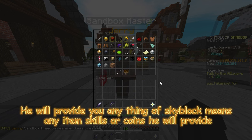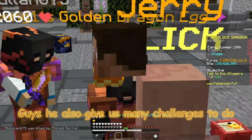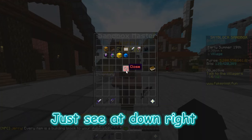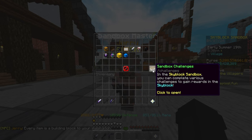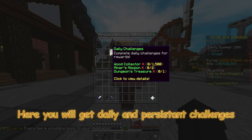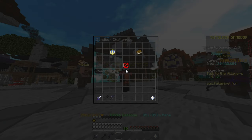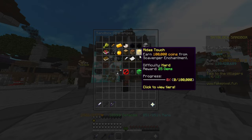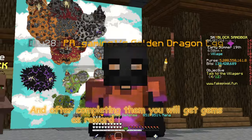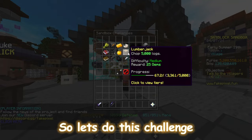Jerry will provide any item, skills, or coins — unlimited items and coins. He also gives us many challenges to complete. By just typing /challenges you can open it, and you will get many daily and persistent challenges.